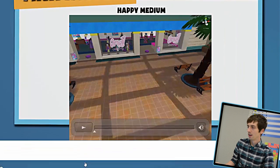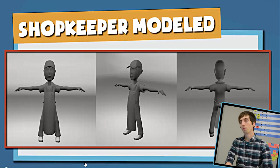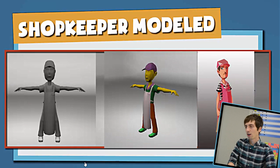Moving on, we have an update on the last character who hasn't been modeled or put into the game, which is the shopkeeper. We have all the other characters working. This shopkeeper is based on a concept you see on the right, and beside that is a colored version. The shopkeeper is going to match the palette of every store he's in, but will look very similar between shops so that players can totally recognize him as they move through environments.